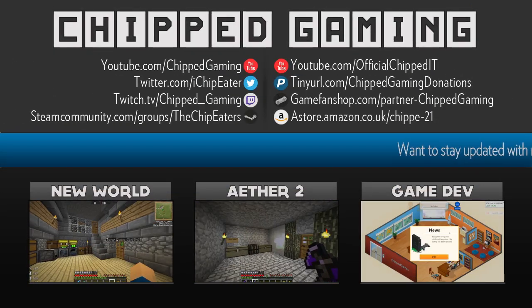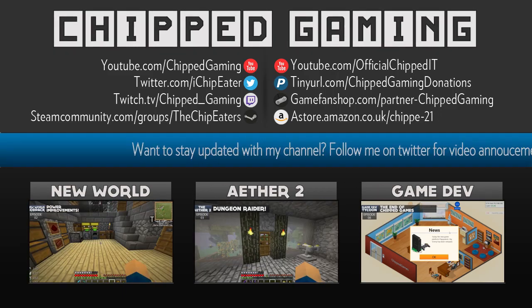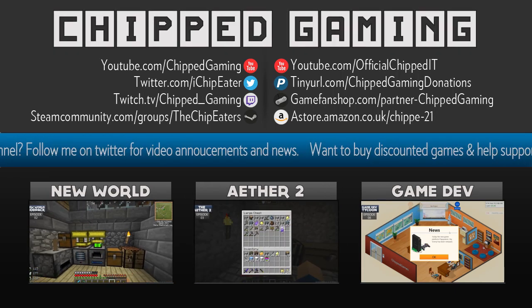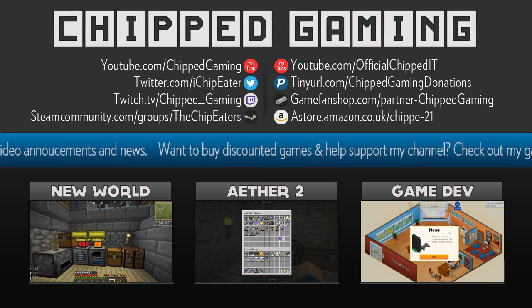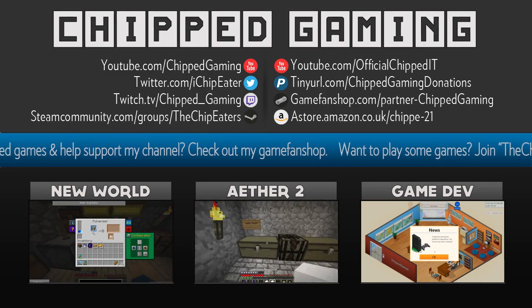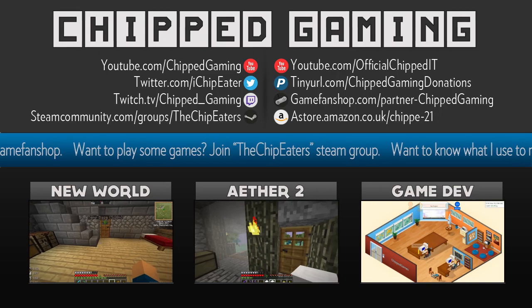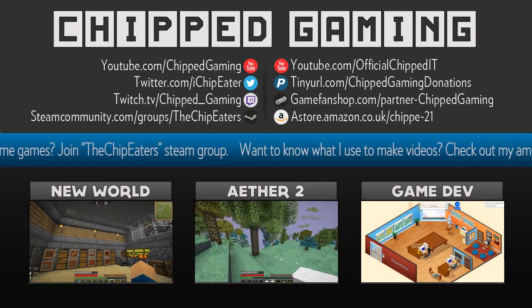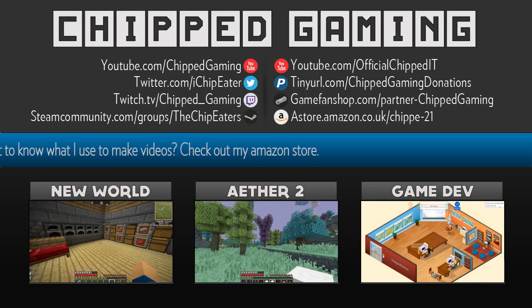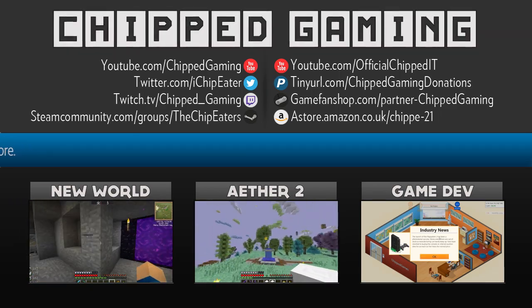So that was episode three of New World - I hope you all enjoyed today's episode. If you want to check out the previous episode of New World, the link is in the bottom left. In that episode I set up a little bit of an improved power system with the generators and everything - it lets us charge our jetpack up. Also there's a link to the previous episode where I attempted the dungeon and may have failed miserably - I'll leave it for you to find out. There's also the previous episode of GameDev Tycoon on screen. All the links for YouTube, Twitter and all that are below the video in the description - just click show more. There's also some info about the mod pack and the server.